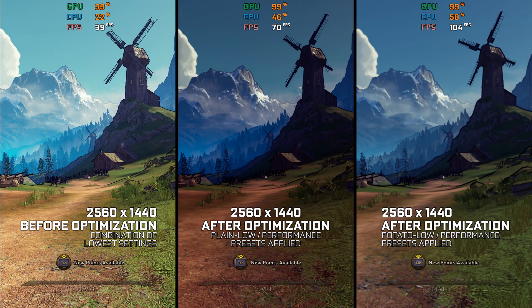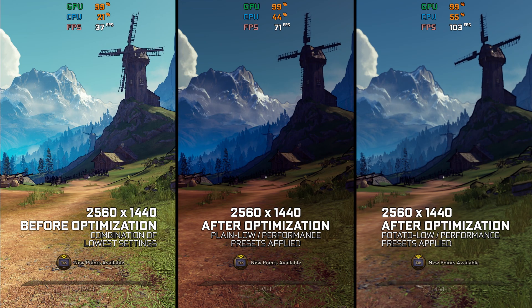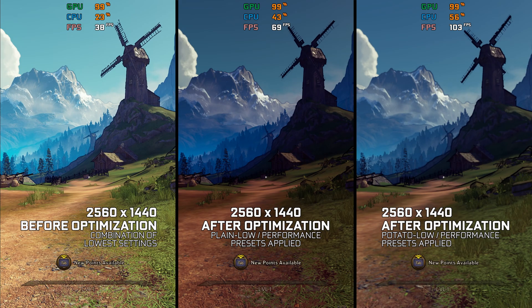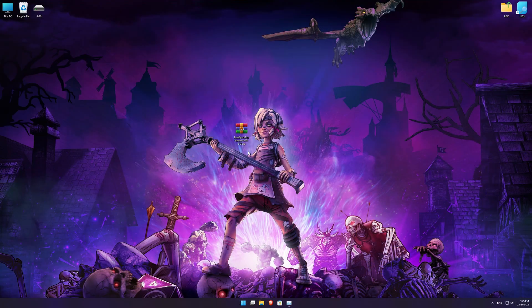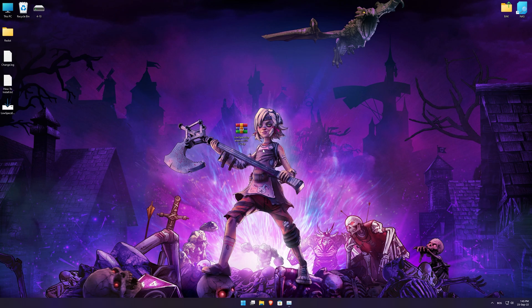This is not a typical benchmark video that will show you what it's like to play the game on certain hardware. This is a video that will show you what it's like to improve the performance of the game on certain hardware. Before we proceed with the optimization process, you will need to download and install the Low Specs Experience. The download link can be found in the description of this video. Low Specs Experience is a game optimization tool that I developed that will allow you to optimize your favorite games for maximum performance.